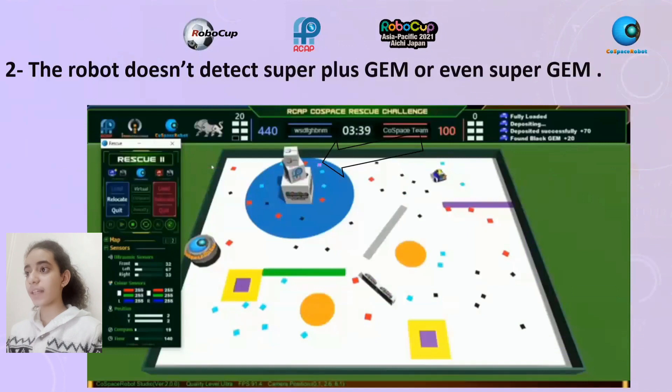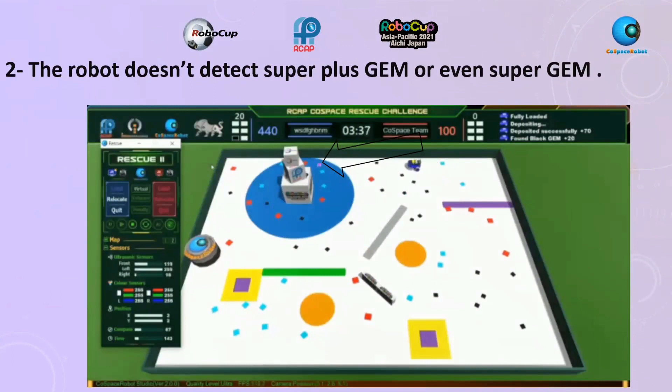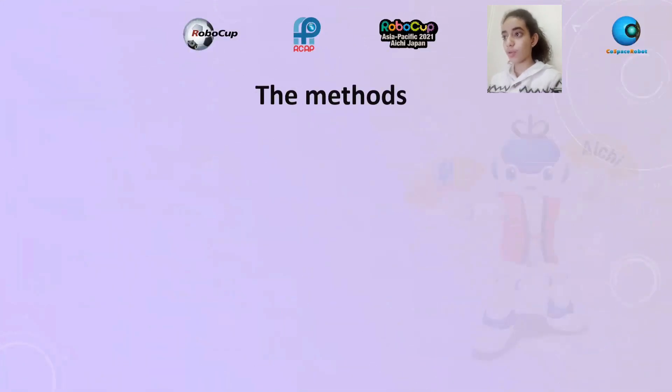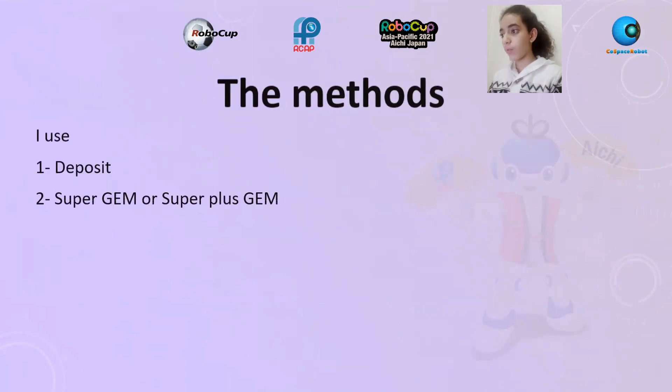The robot doesn't detect super plus GEM or even super GEM. The robot's methods: Deposit.